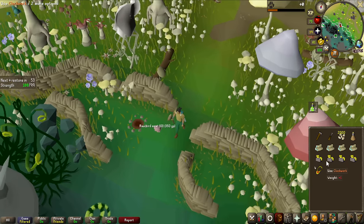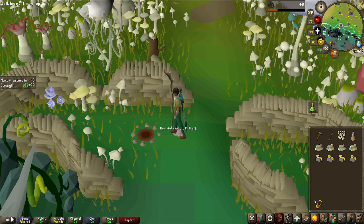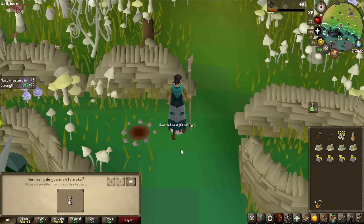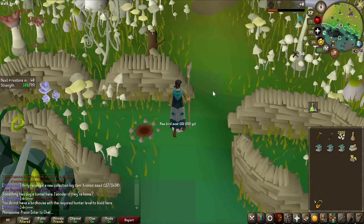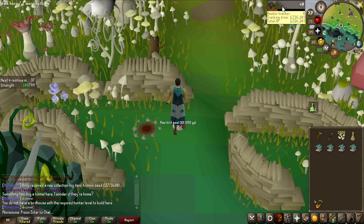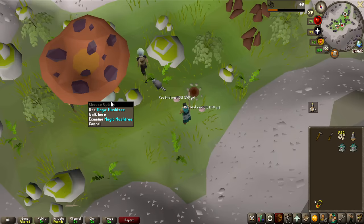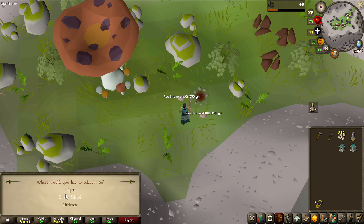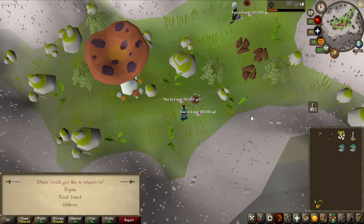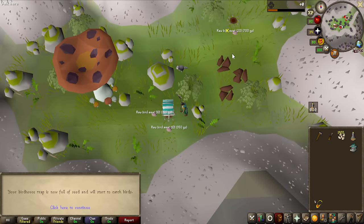It's time to build the first birdhouse of the entire grind. You have these magic logs at my level, though you can also use other logs for different levels. If you combine them with clockworks, you make birdhouses. You do need a hammer and chisel as well. When you have all your birdhouses done, place one on the pad and then add the seeds to activate the birdhouse. There's a mushroom teleport network with four different ones teleporting you all over Fossil Island, making every birdhouse run take like a minute.